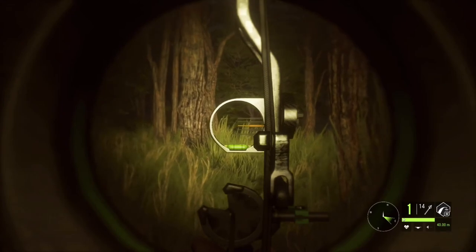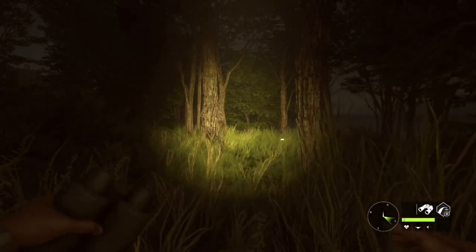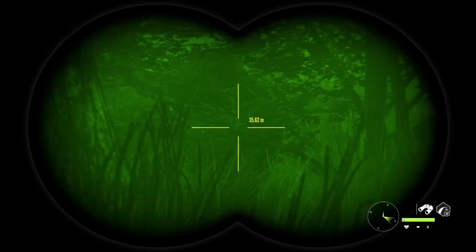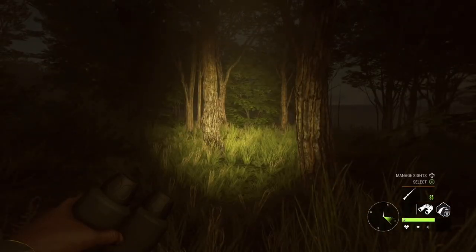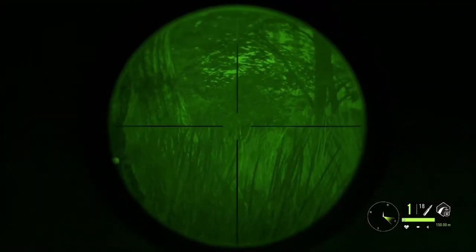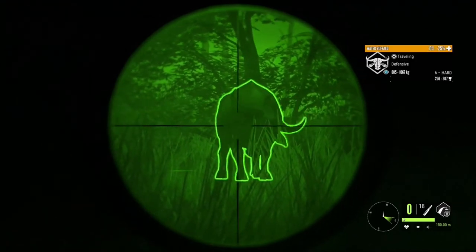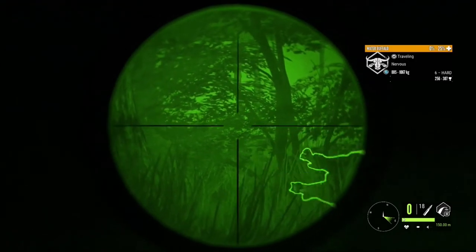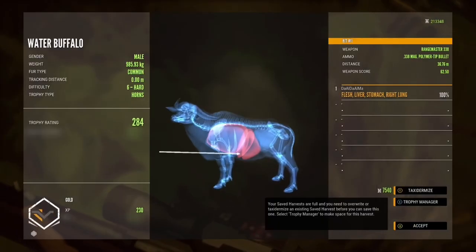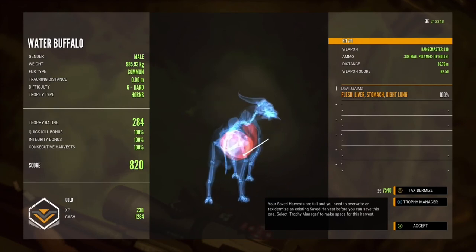I can't even spot the animal, I can't see where I'm shooting — that's kind of important. It's just staring at me, it's spooky. What am I gonna do? Okay, let's just shoot this thing and kind of guess where the heart is — right about there. It wants to get at me — fall! Nice shot, I missed the heart but it fell.